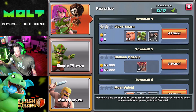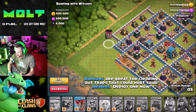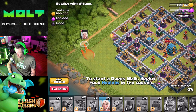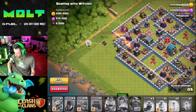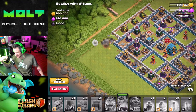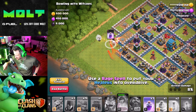I ended that one early because I got all the gold, so I don't really care. I want to go back down to the crazy ones. Bowling with Witches — I feel like I'd really like this comp. 'Balloons are great for clearing out traps that could hurt your healers — deploy one now.' 'To start a Queen Walk, deploy your healers — all of them.' Deploy your Archer Queen in front of the healers. Wow, she's level 60! 'Use a Rage to put your healers into overdrive.'